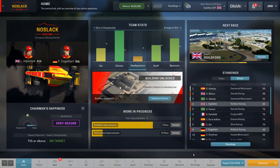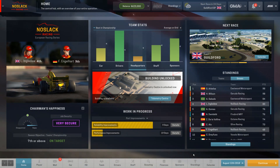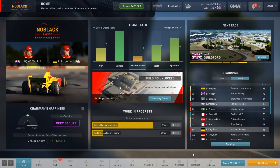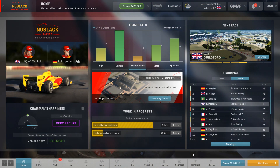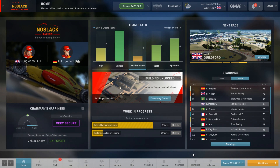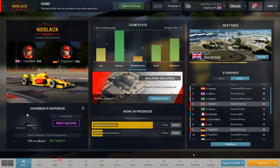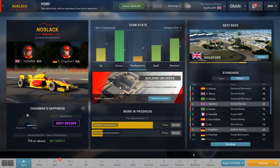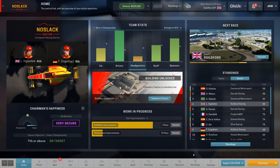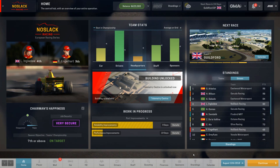Honestly, a little disappointed with that finish. Falco in sixth was about right, maybe a little lower than expected given the better vehicle. Laura was definitely disappointing. We might mix and match parts or just keep Falco in the better car. Four races remaining, 24 days until the next race, and we'll get a new sponsorship opportunity in between. If you liked the video, hit like, subscribe, and check out the Patreon link in the description. See you in the next one!